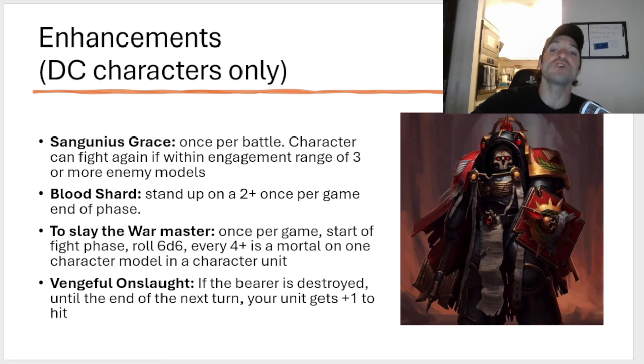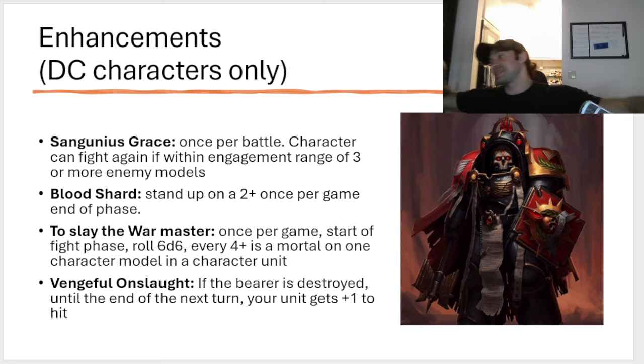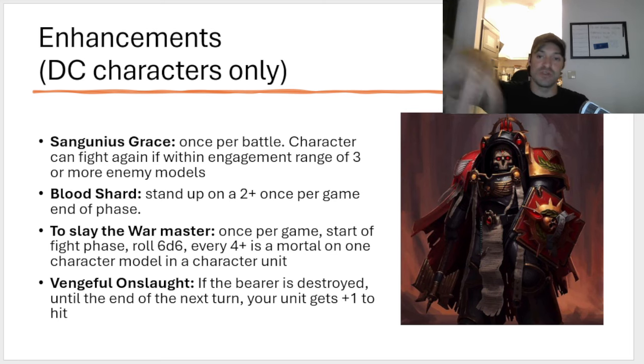Let's talk about the enhancements — they only go on Death Company characters. The first one is actually pretty dang good: Sanguinius's Grace. Once per battle, your character can fight again if it is within engagement range of three or more enemy models. This can be good — it doesn't say that you fight again at the end of the fight phase or anything like that, which means there are actual real uses for it. Let's say you activate and your opponent decides to activate with another unit in another combat and you still have a unit to kill — you can activate again. You can do this with your Death Company captain, which could be quite good.